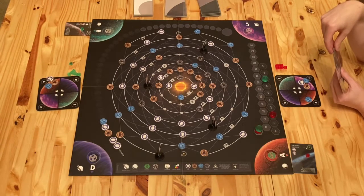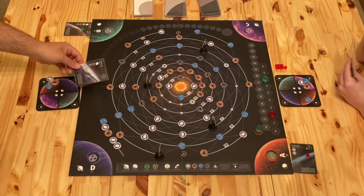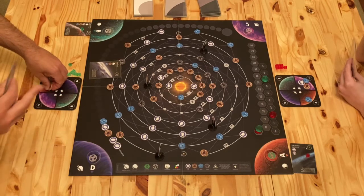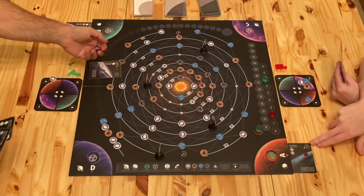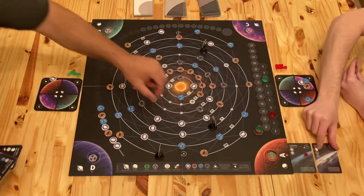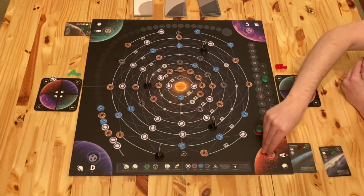And then I'm going to complete this guy right here — a stone and a water on A. So these go here. This goes down there. I'm going to need one of your little cubes. And that turns it actually to hostile.